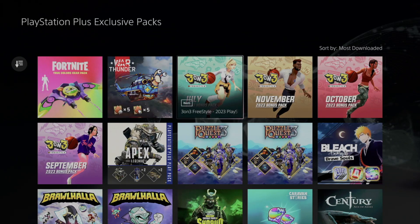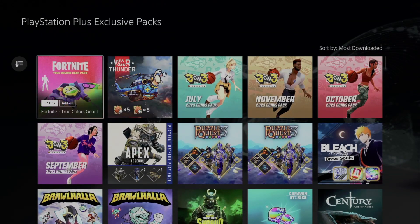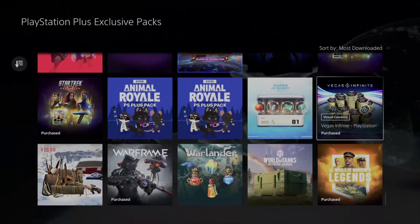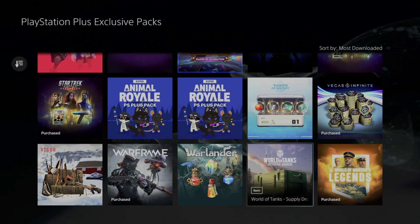You can see everything that you can download right now — these are exclusive packs just for you. It does include a Fortnite one plus a bunch of others. Now if you've been here before, maybe you didn't find it right away. You might notice some of them say 'Purchased' — that means you've already downloaded that before.